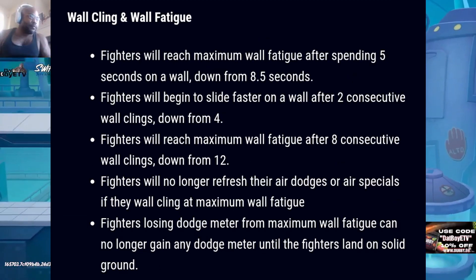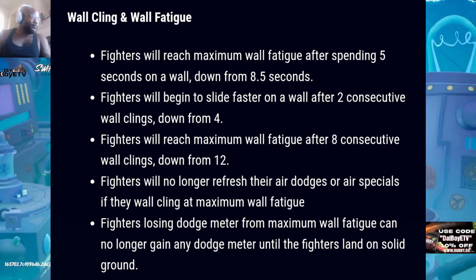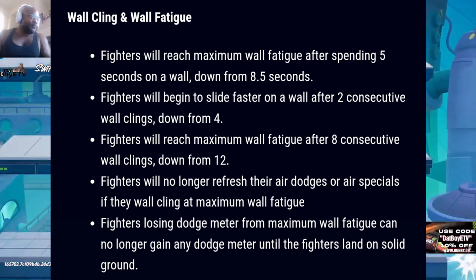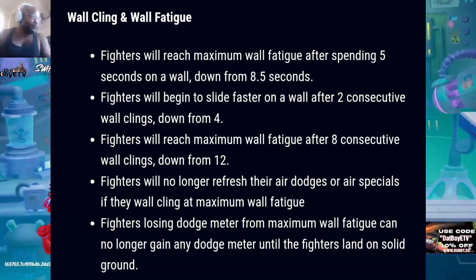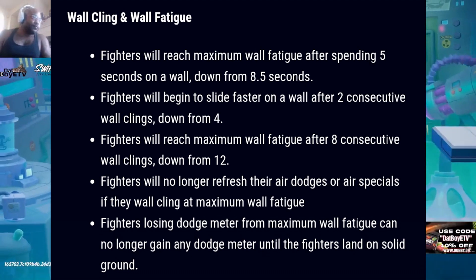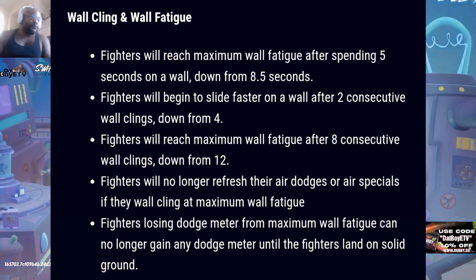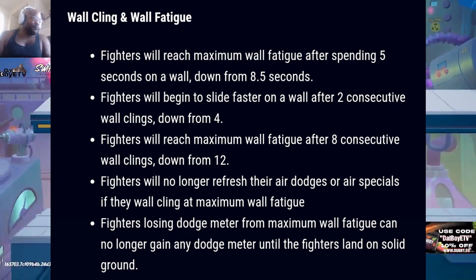For dodge fatigue or when you have an empty dodge meter: the base dodge fatigue time increased to 10 seconds, up from 8 seconds. For wall cling and wall fatigue: fighters will reach maximum wall fatigue after spending five seconds on a wall, down from eight and a half. Fighters will begin to slide faster on the wall after two consecutive wall clings, down from four. Fighters will reach maximum wall fatigue after eight consecutive wall clings, down from twelve. Fighters will no longer refresh their air dodges or air specials if they wall cling at maximum wall fatigue. Fighters losing dodge meter from maximum wall fatigue can no longer gain any dodge meter until they land on solid ground.